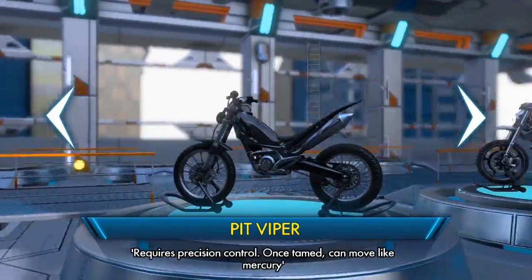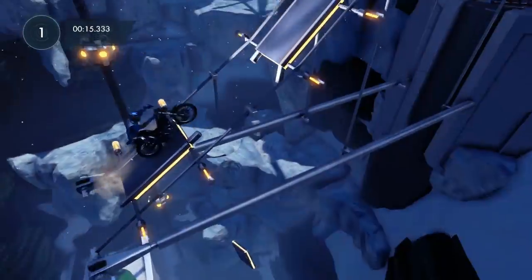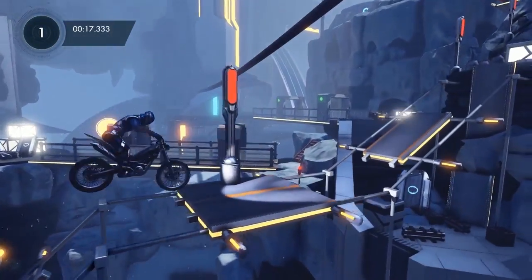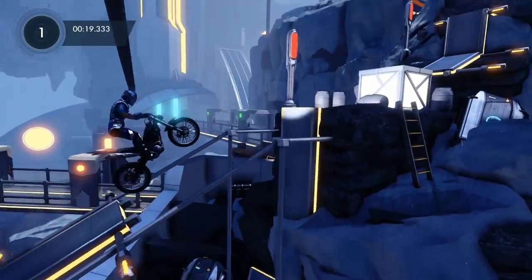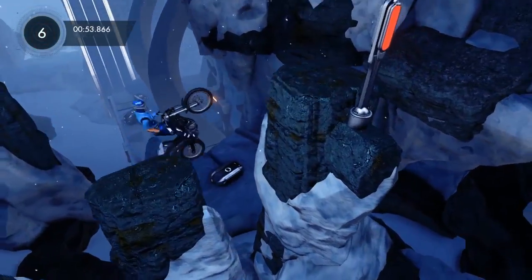The Pit Viper is the classic Trials bike and fan favorite. It's quick to accelerate, agile, and can pull off some technical maneuvers. I'll warn you though, this is not for the new players. It's unforgiving, so make sure you've mastered the core concepts before you try to ride this one.